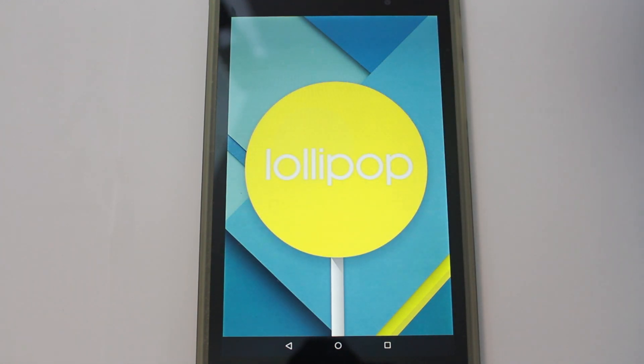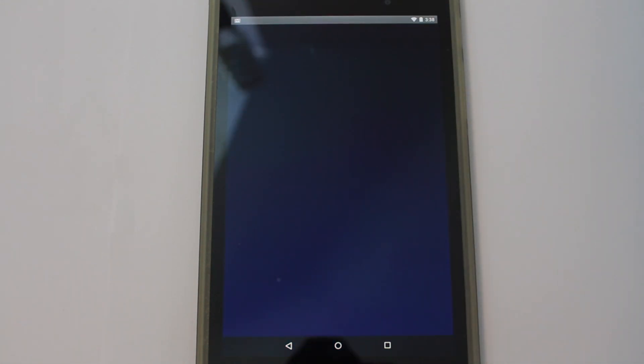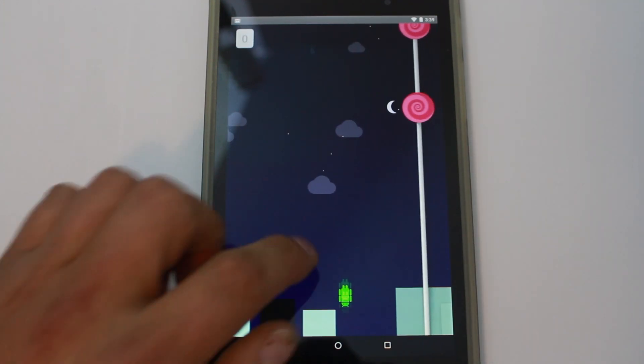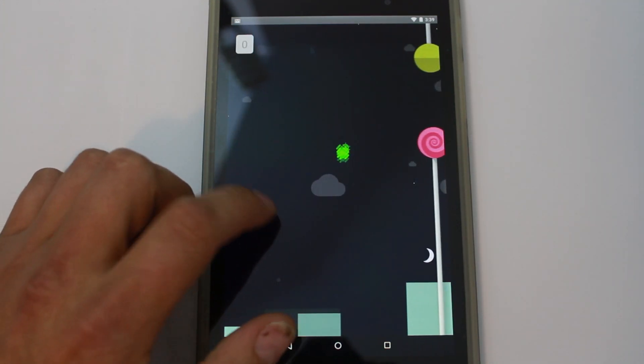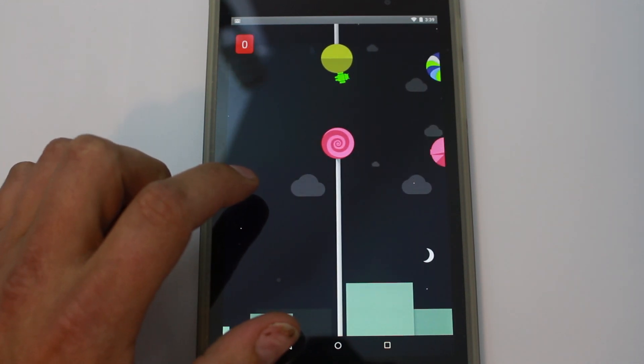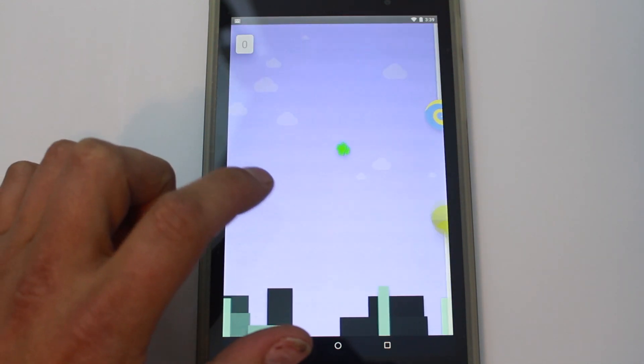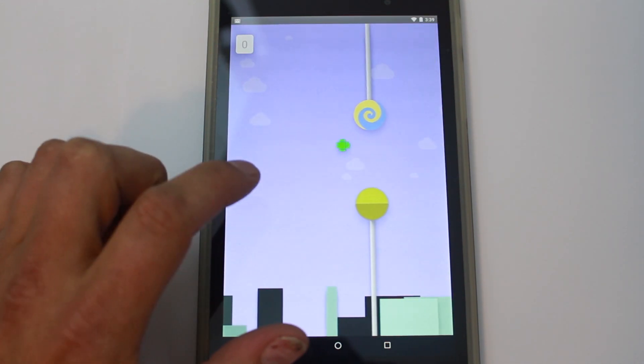Wait, it gets better. Google has added this — check it out. What is this? What is going on? Whoa! Are we playing Flappy Birds with lollipops and a bouncing Android guy? No way. Yes we are — check it out! Little fun easter egg here from Google.